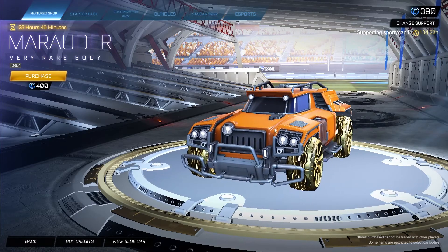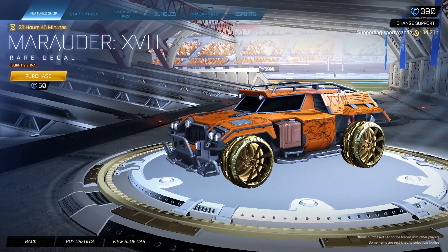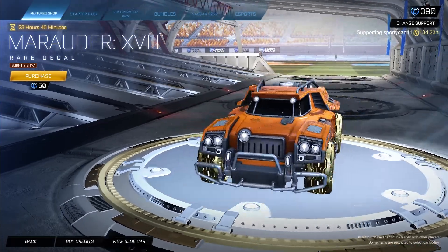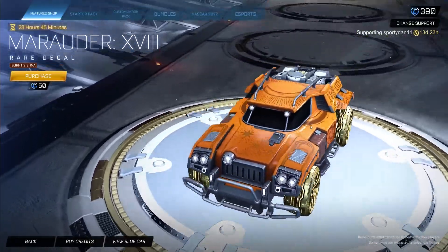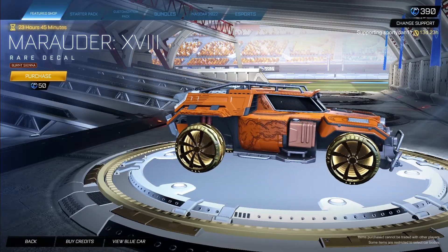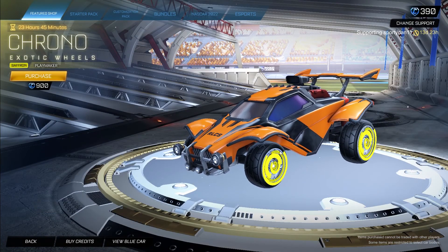We also got the XVII II decal for the Marrador — it's a pretty clean looking decal. The top is pretty cool honestly; put a wheel topper on there and that'd be pretty cool with this. It's Burnt Sienna for 50 credits right now.